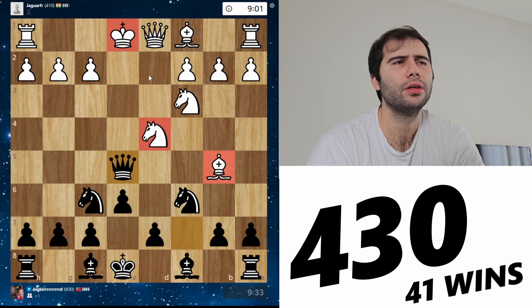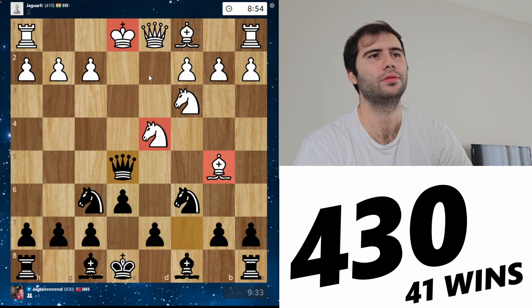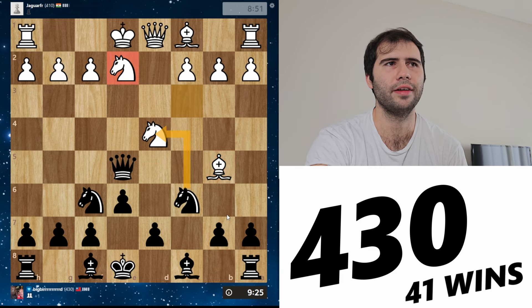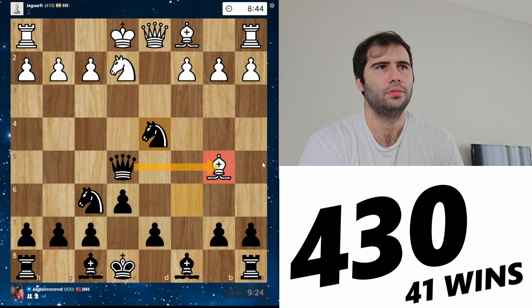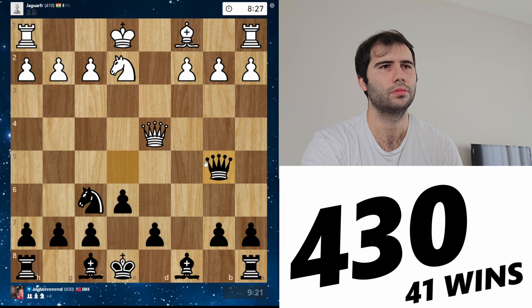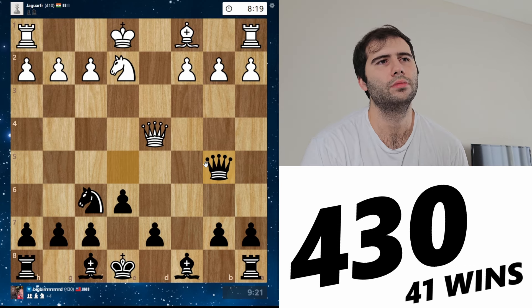White is in serious trouble here. It's time to go. So knight e2 — and I can't take the bishop just yet, but look at this. I can take — his knight is pinned, he can't take back, he'll have to take with the queen, and then I can take the bishop. This is perfect. Just up a full piece here.